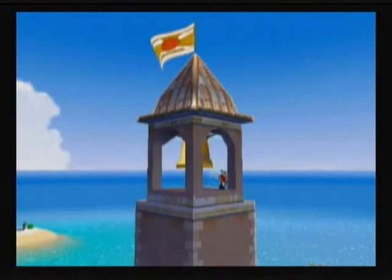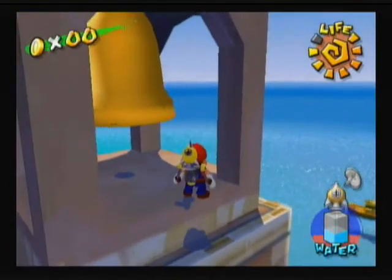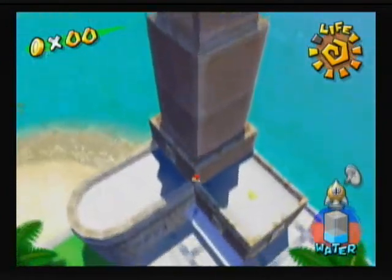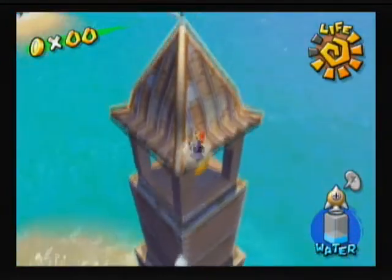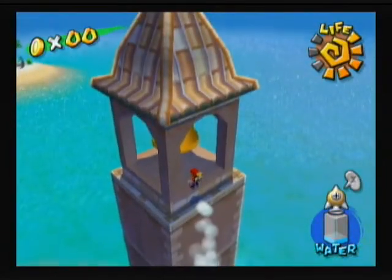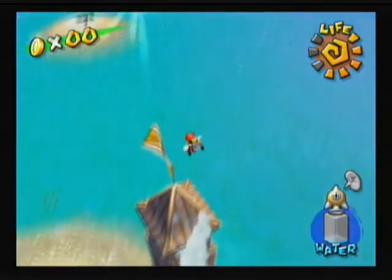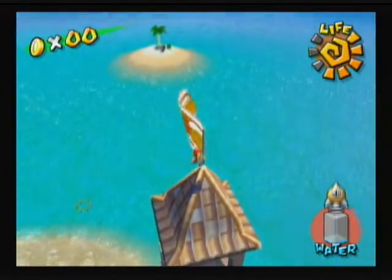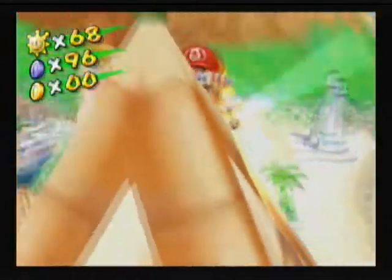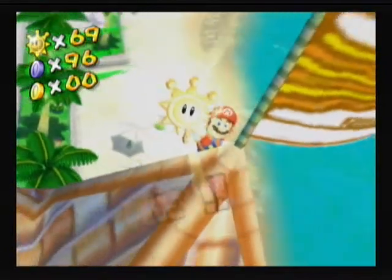There we go, done with this one. The shine sprite's up there so we need to get the rocket nozzle — luckily we have it. Get up there — oh stop it Mario! I hope I don't have to refill. I have a little bit of water left to shoot up, but there we go, we just wasted all of my water tank. Alrighty — 69 shine sprites.